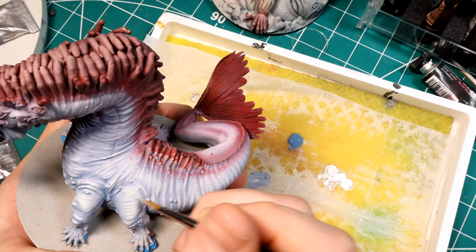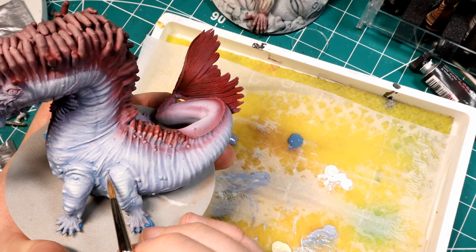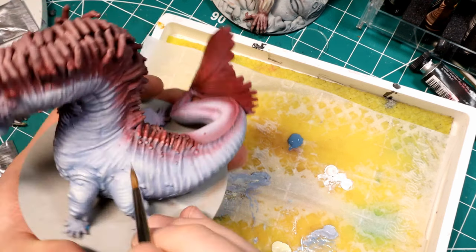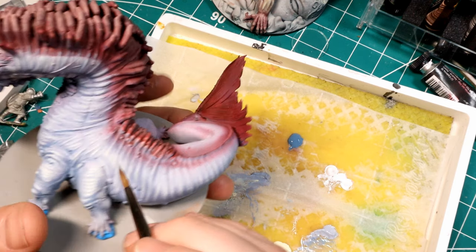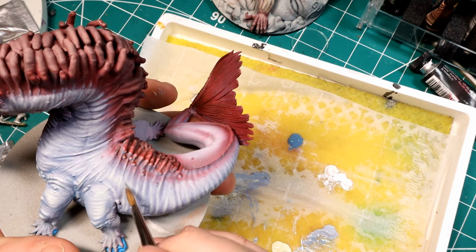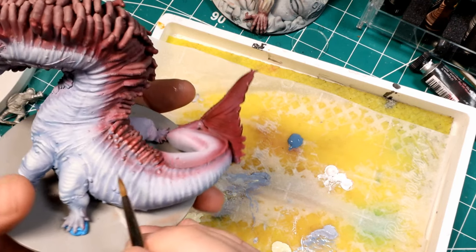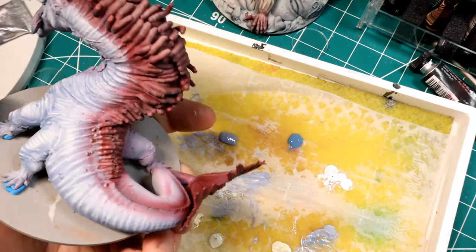I continue adding white into the mixture, getting lighter and lighter, hitting less and less of the model. I'm going to work up to almost a pure white, but the pure white I'm only going to stipple on in small portions. I do want the model to read as a white crocodile - in the art for the Crimson Crocodile he does have white skin - but I want nice blue undertones to give the model some contrast and cool tones.